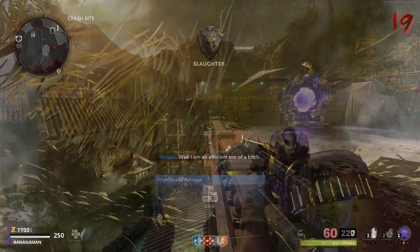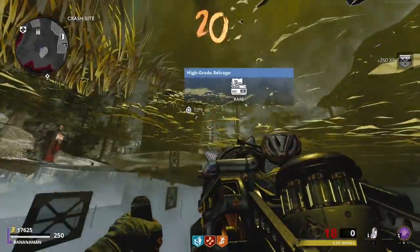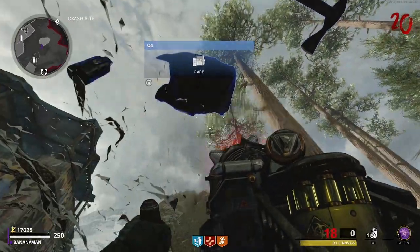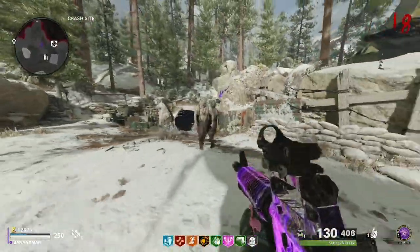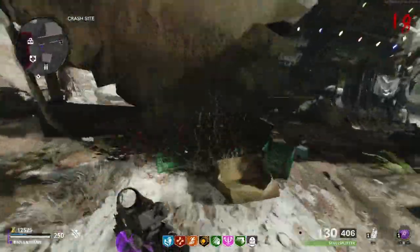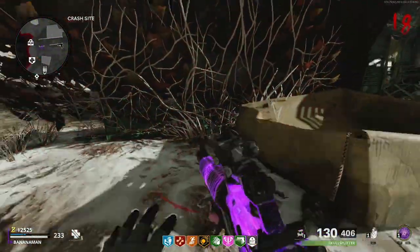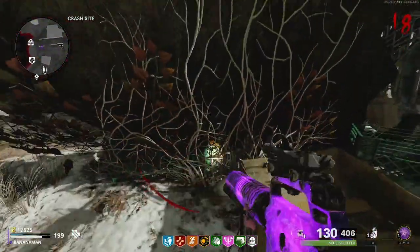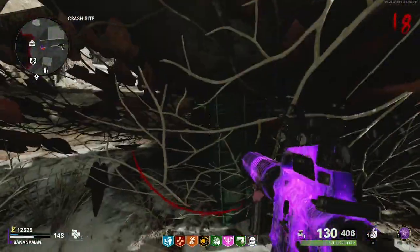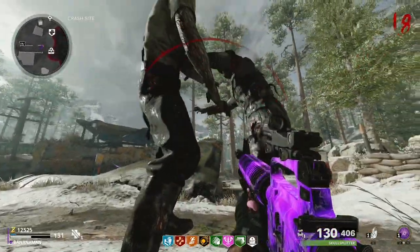Glitch 3 is located on the map Die Maschine. I'd recommend having the Juggernog perk and some Stims. You will need at least two zombies trained up in the crash site area. Make your way toward the crashed plane wing and with the zombies behind you, simply go prone in the area shown. Once prone, stand up then go prone, stand up and go prone, repeating this action. Eventually the zombies will either push you under the map directly or push you to the side where you'll be stuck.